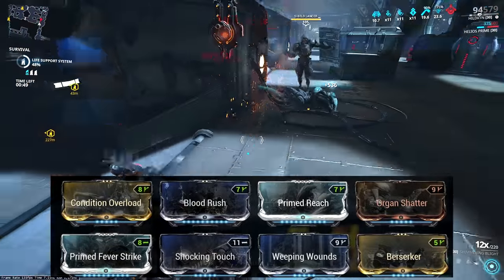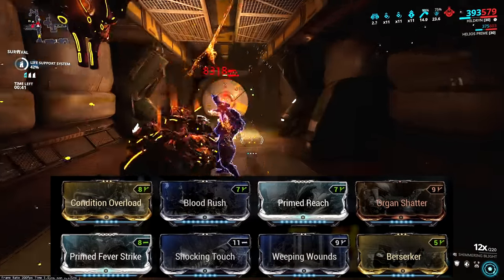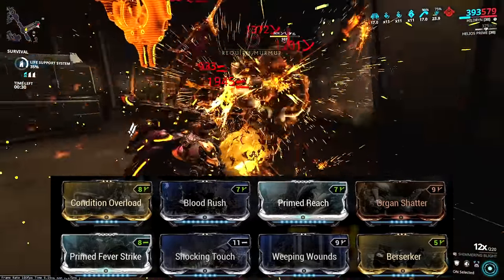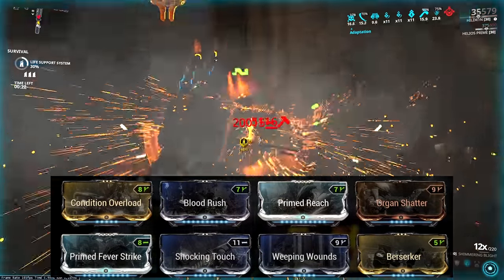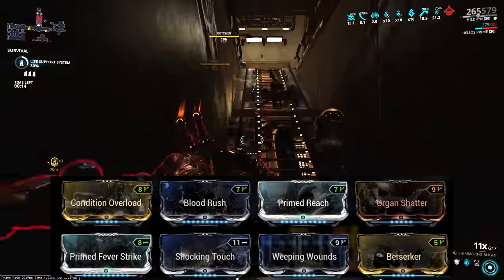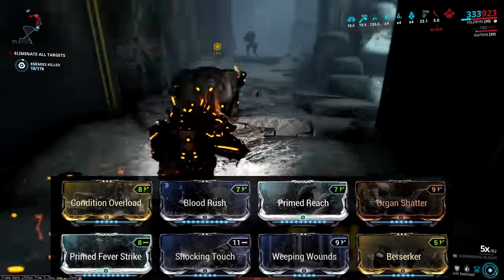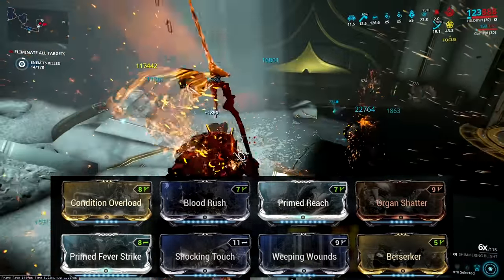We've got Blood Rush for crit chance as our combo goes up, Orcun Shatter for crit damage, Berserker for attack speed on crit, full elemental damage with Prime Fever Strike and Shocking Touch, because we're going to up our status chance with Weeping Wounds, which is quite frankly an insane mod now. It's important to note that both Weeping Wounds and Blood Rush only work on your base crit or base status chance and not your modded one. So adding a dual stat elemental and status chance mod loses you a ton of elemental damage and doesn't really improve the weapon a whole lot. You're better off doubling down on elemental damage and then using Weeping Wounds. Similarly, if you're on a combo build like this, going Blood Rush as well as a base crit mod is a bit of a waste — Blood Rush comes out on top every single time.